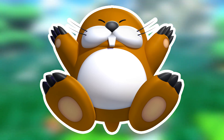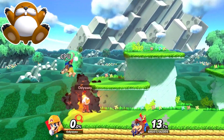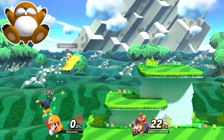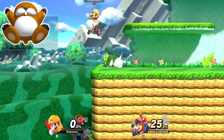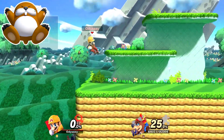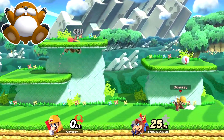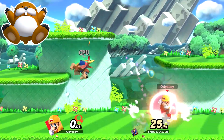Monty Mole is our first enemy to be represented by DLC — in this case being a small Banjo. Keep in mind that I allow any DLC to be used in these spirits, since this is all just about being creative anyway. This would be a horde battle, with each of the Banjos having increased speed due to Monty Moles generally being quite fast. Pitfalls will also be the only item to reference Monty Moles burying themselves into the ground. The stage would be Hazardless Mushroom Kingdom U, as the main area has semi-solids that the Monty Moles sometimes jump out of. This would be a novice.